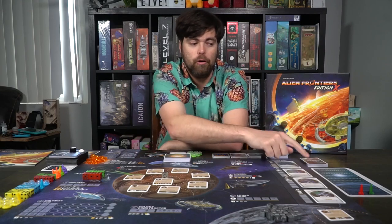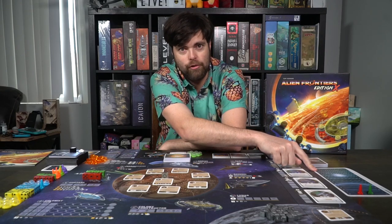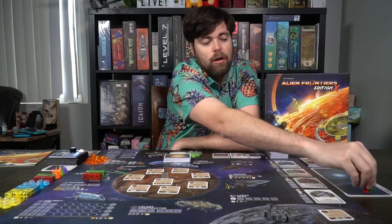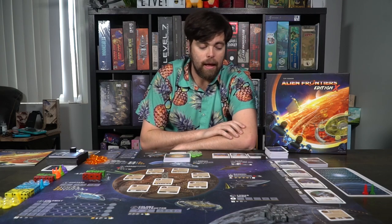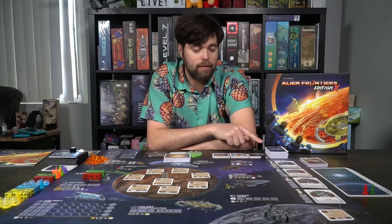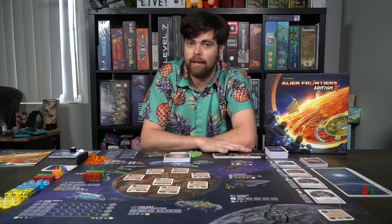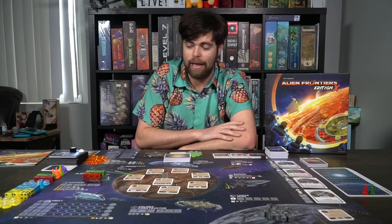The last main board setup is the victory point tracker. Each player gets a rocket ship and places it on the zero space. The alien deck is off the board — shuffle it up, deal out three face-up cards next to the deck as a pool for people to buy later in the game.